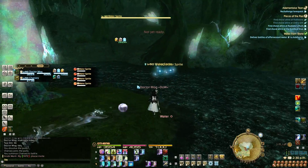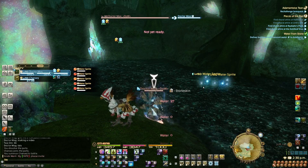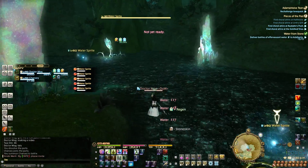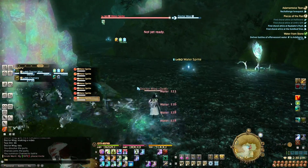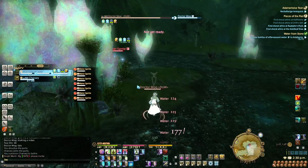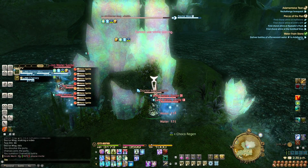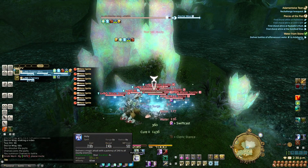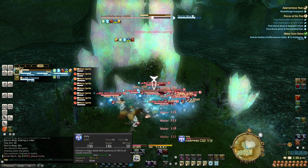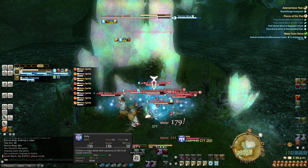About halfway through this, I'm going to regen myself right here, and then hit that one and that one, and then this is where I put my chocobo on healer. I duck in here, do myself a Cure 2, switch to cleric stance, swift cast the first Holy, and Holy spam until they die.